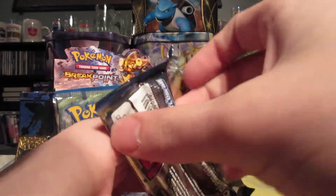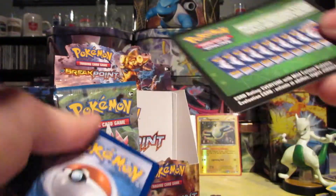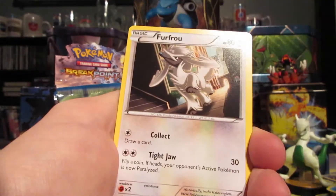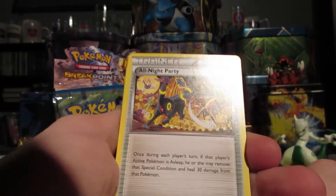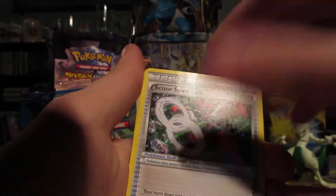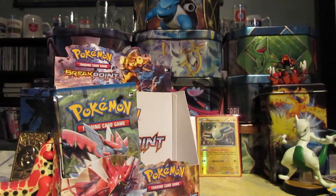So we have a Shiny Mega Gyarados pack art. We've got our Giddle, Z-Dot, Chikorita, Corsola, Furfrou, All Night Party — once during each player's turn, if that player's active Pokémon is asleep, Shime Shime may remove that special condition and heal 30 damage from that Pokémon — Scizor Spirit Link, Purugly, Reverse Glamio, and a Ferrothorn Regular Rare.